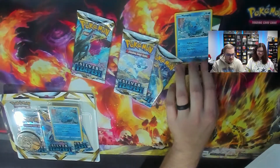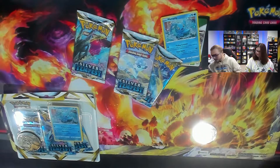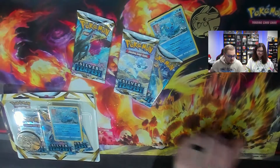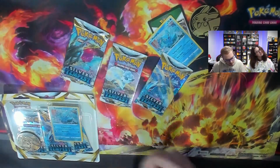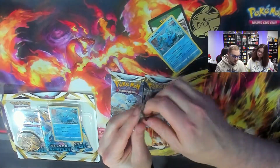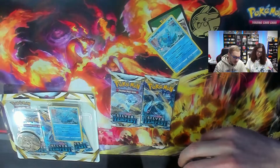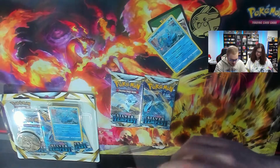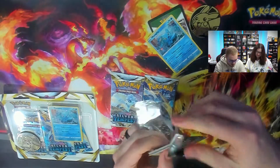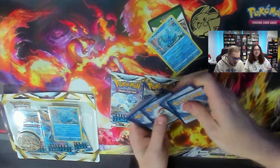Here's the promo, which is a nice Manaphy promo — very cool. It's the same in both packs. And of course we've got a Pikachu coin. I think I'm going to go with the Regidrago pack first, because out of all the pack arts it's actually my least favorite. I love the Lugia artwork and of course the Alolan Vulpix one.